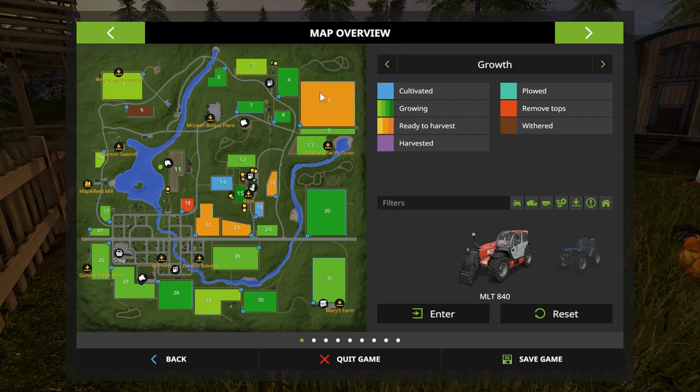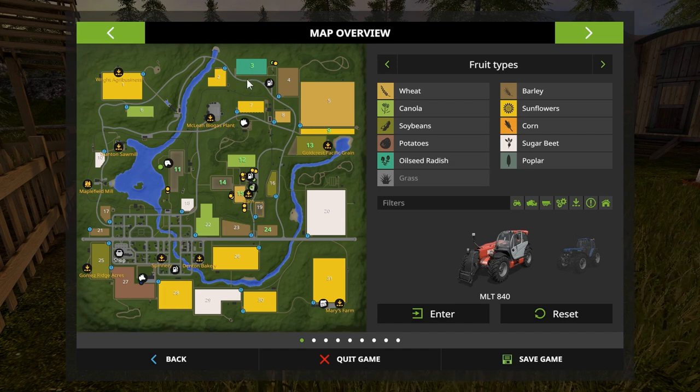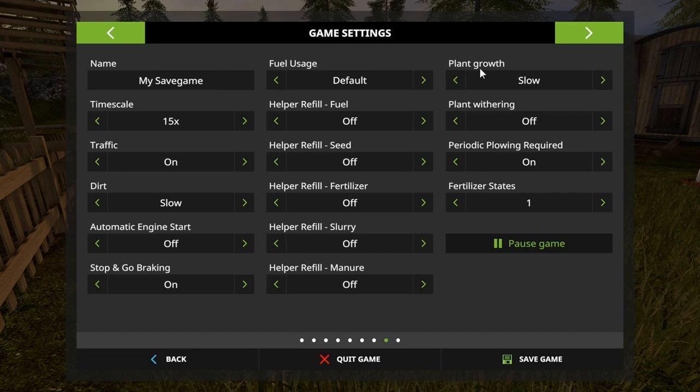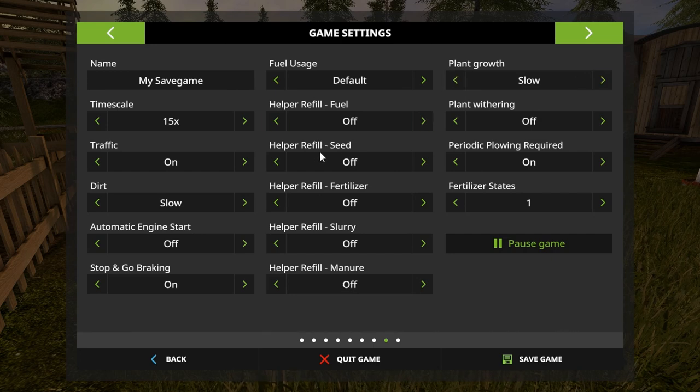Do we want to do any other field purchasing this episode? We put in the oil seed radish up in field 3. Also something I wanted to show you — I left a note from the very first episode to check what our plant growth rate was at. It's set to slow, which means it's going to take longer before harvest, but it gives us more time in between plantings to do other things. That soybean that was just harvested was apparently right on the verge when we shut down the episode seven months ago.